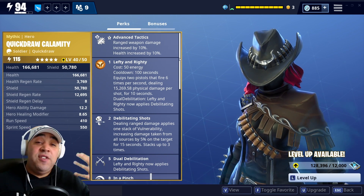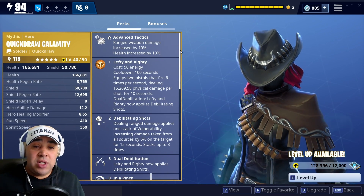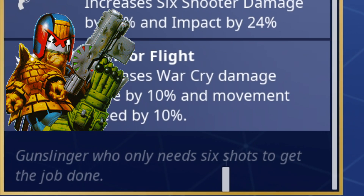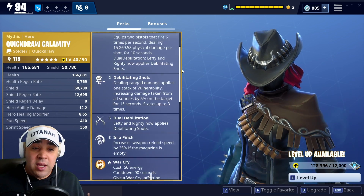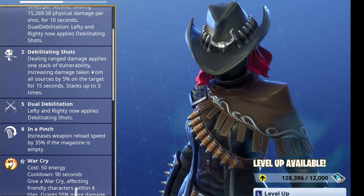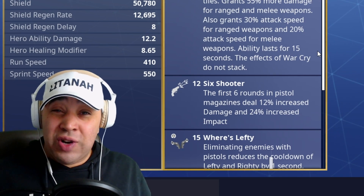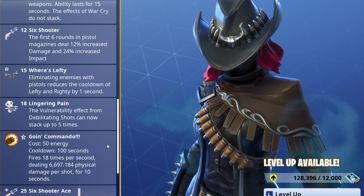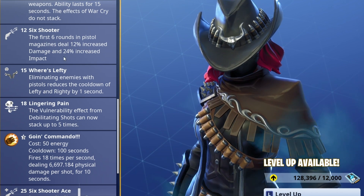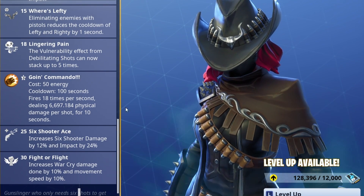I won't go over all the skills again - if you want to see that I'll put the review in the top corner of this video. She's a pistol specialist; the write-up at the bottom says 'a gunslinger who only needs six shots to get the job done.' She's got Lefty Righty on there, a lot like Raven. You've also got Debilitating Shots - it stacks vulnerability, dual debilitation etc. War Cry, which is great on most soldiers. Then you've got Six Shooters: the first six rounds in a pistol magazine deal 12% increased damage and 24% increased impact.